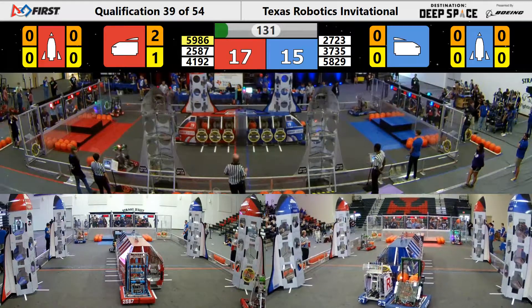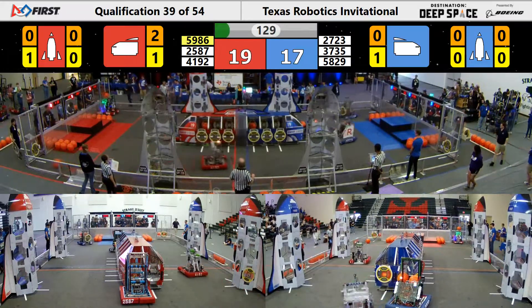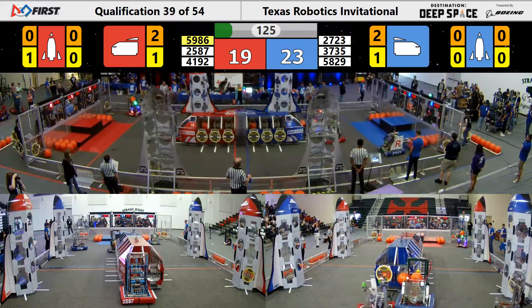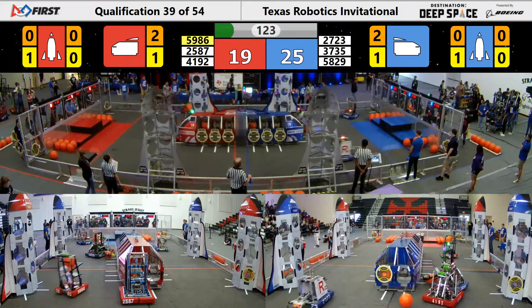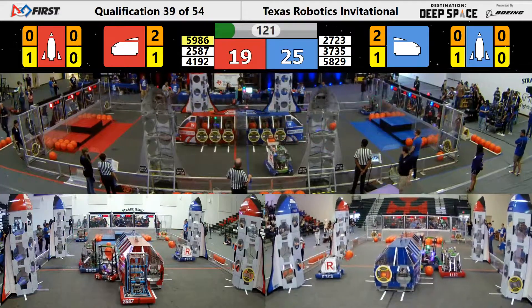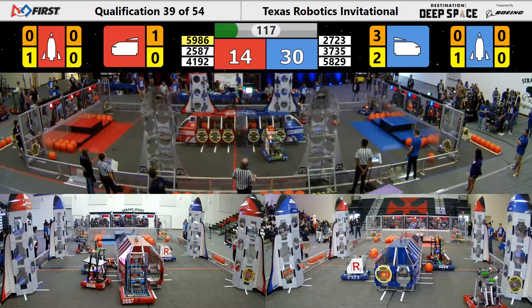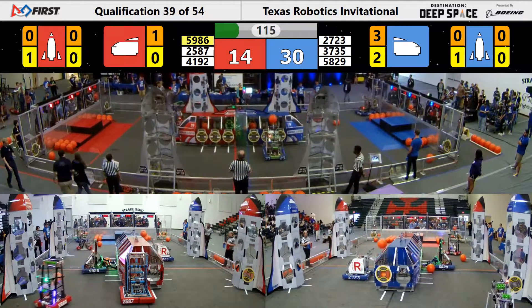A required panel from the feeder station is being placed onto the rocket ship. Vortex over here scoring one patch panel onto the rocket ship. 4192 is defending 5829 very hard. 5896 is scoring a cargo inside of their cargo ship here on the Red Alliance.